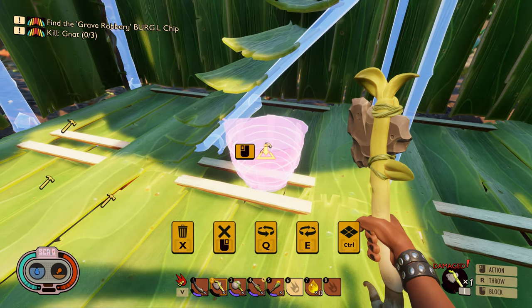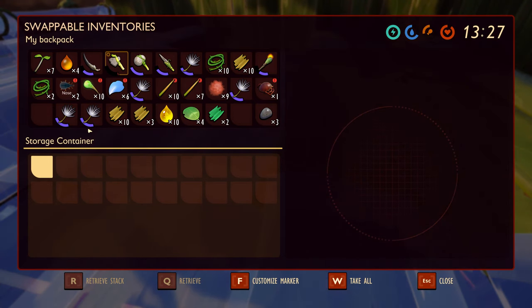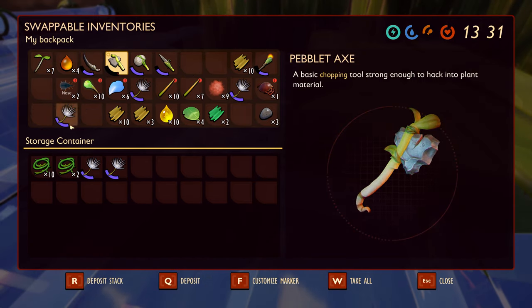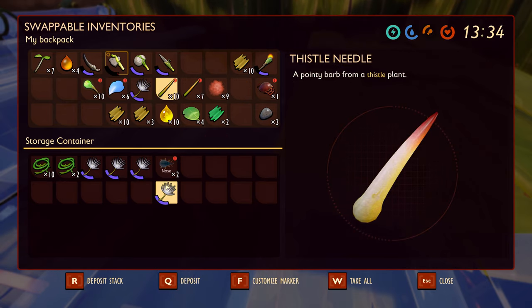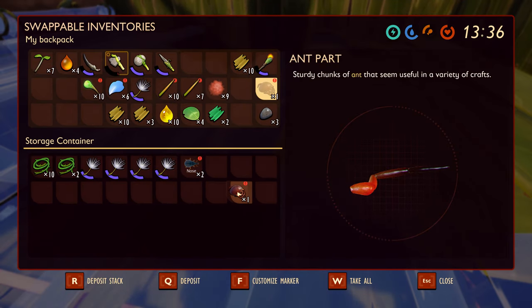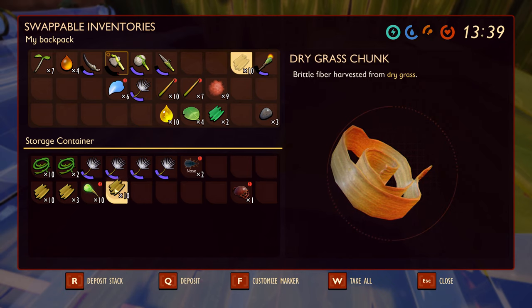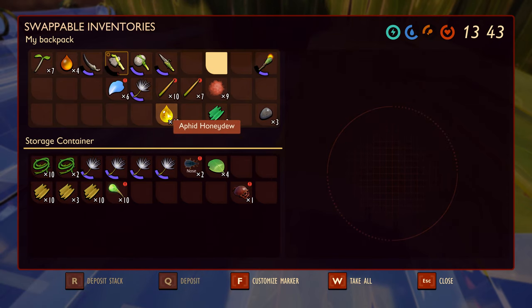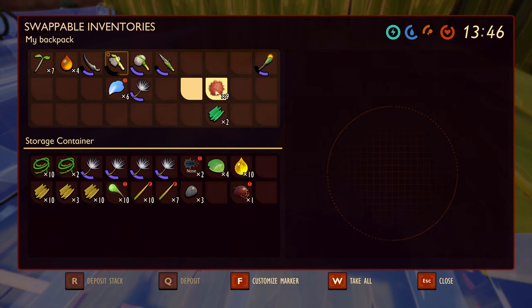Let's get building these bits - put them right in front of the stairs for now as nothing else can probably go there easily. Let's drop off all of our tufts except for one. We've got two weevil noses, that is good. An ant part. We'll just drop off the rest of what we've got as well - dry grass, aphid honeydew, some needles.